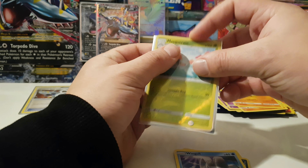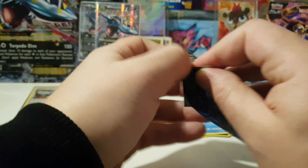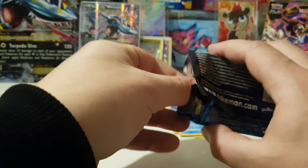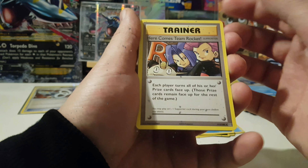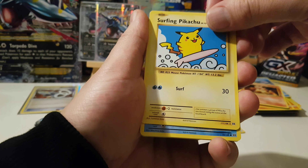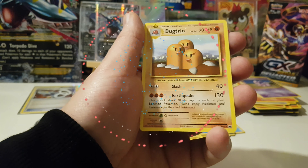All right, one pack left — Evolutions — bring us some luck! I'm just gonna open it regular style from the bottom like Parker and Dad. There is the code. Three cards from the back to the front — we got a secret rare! Here Comes Team Rocket — that's pretty cool. We got a Magmar, and another secret rare — that's ridiculous, two secret rares in one pack! We got Magikarp for the Magikarp collection, Electabuzz, Rattata, Growlithe, Nidoran, a reverse holo Rattata, and a regular rare Dodrio.